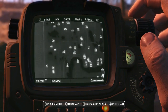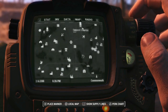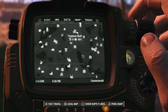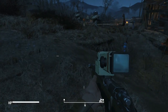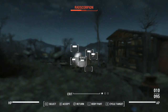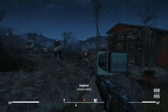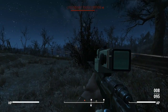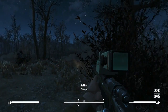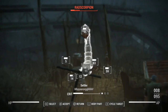We are going to head over to Outpost Zimonja. Let's head there from Ten Pines Bluff. Oh shit, they're under attack by a Rad Scorpion. Bang, bang! Don't hurt my settlers, you dick. Where is it?